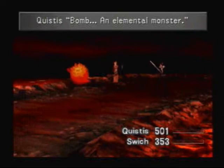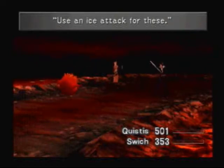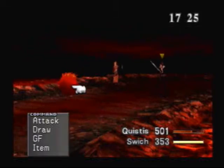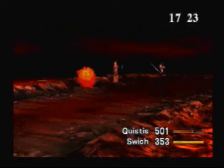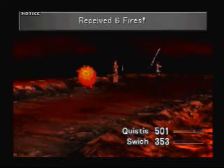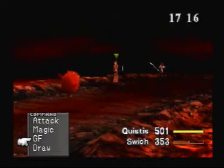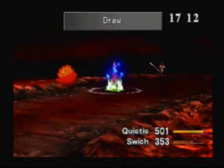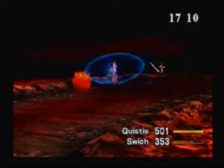These guys are a pain, because these are standard Final Fantasy monsters — bomb, an elemental monster. Use an ice attack for these. If you're familiar with bomb creatures from any of the Final Fantasy games: if you attack these guys and you don't kill them fast enough, they'll explode on you — they self-destruct. And you won't get any experience and they'll hurt you.